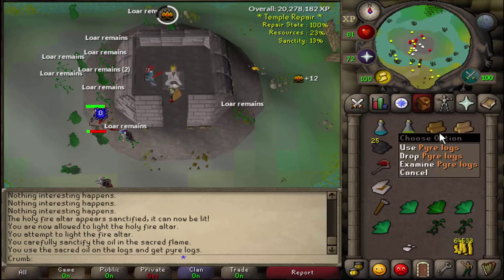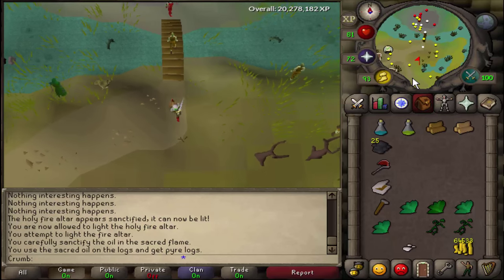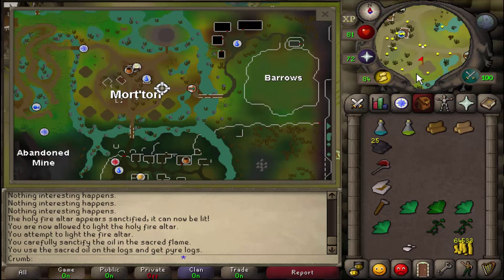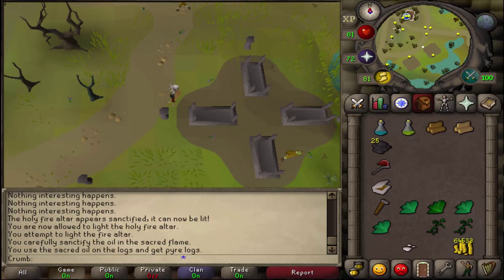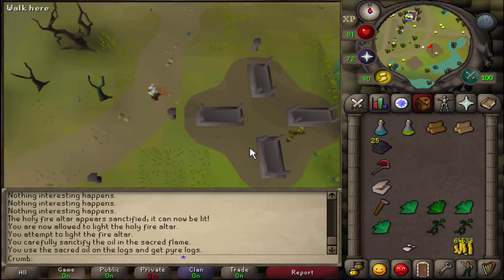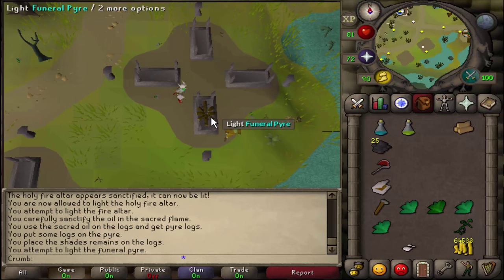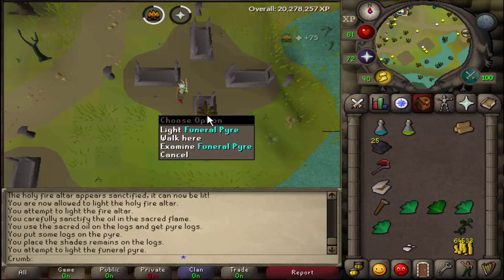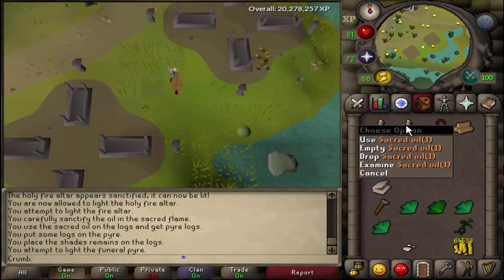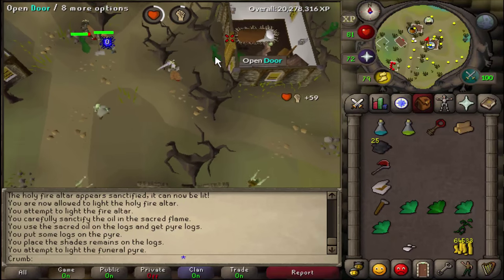Then go ahead and use your Sacred Oil on one of the logs in your inventory to get a Pyre Log. Now run it south down to this little altar area. Use your Pyre Log on one of these funeral pyres, then use your remains on it, and then use your tinderbox on it to set it free. You'll see it light up — then take the Bronze Key Rod. If you don't have a Serum, make one again with a terramin and an ash.